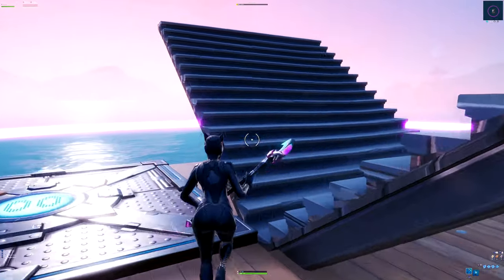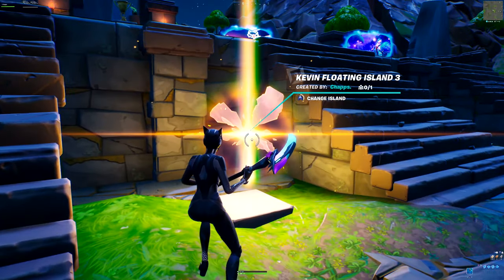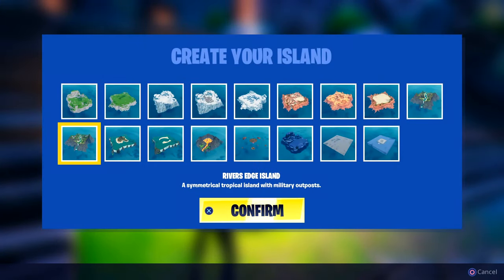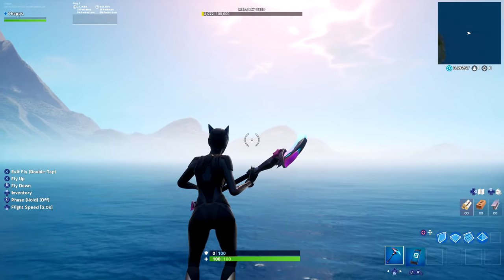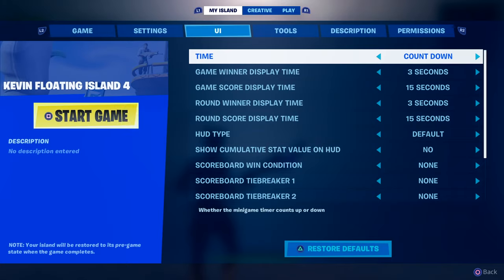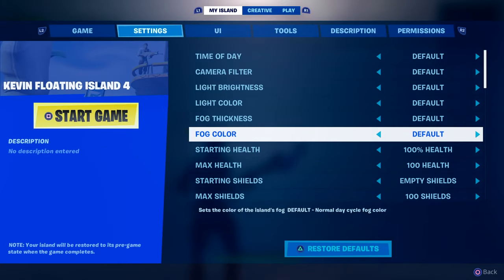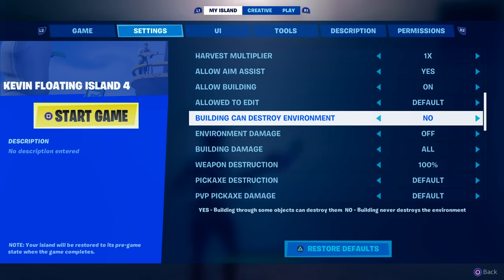First things first, you want to create a new island. Go to Kevin's floating island and click confirm. Before we start the rest of the video, it's really important to make sure you start with these settings. Go into My Island settings, scroll down to find 'Building Can Destroy Environment' and turn it to No.